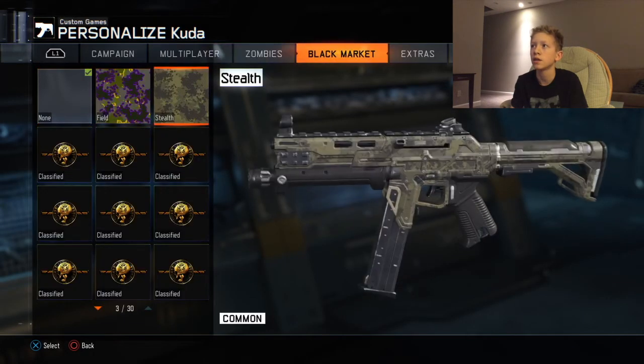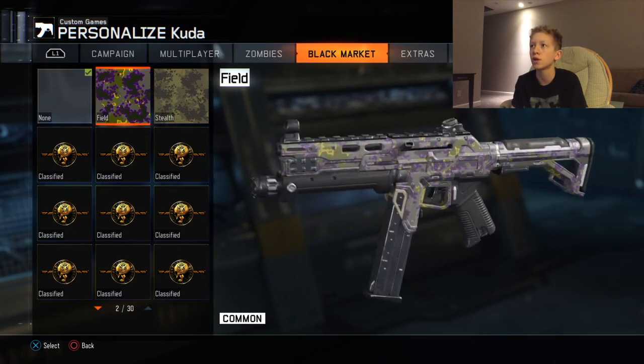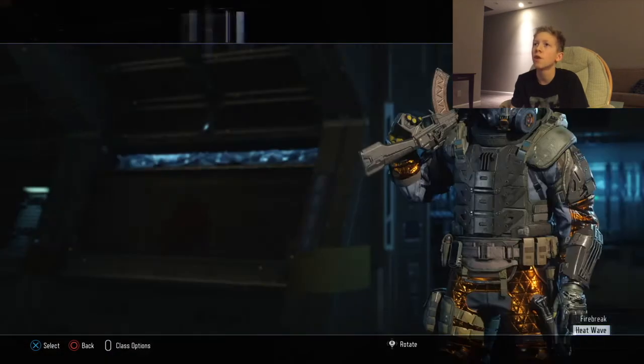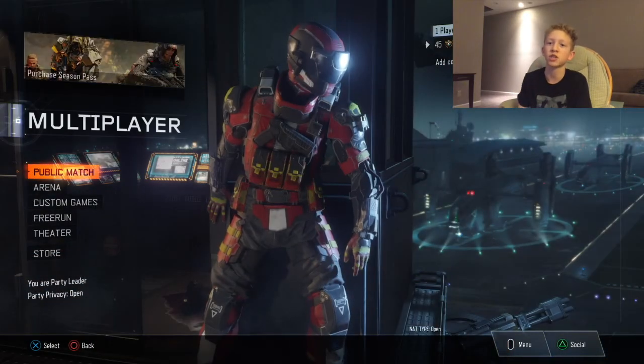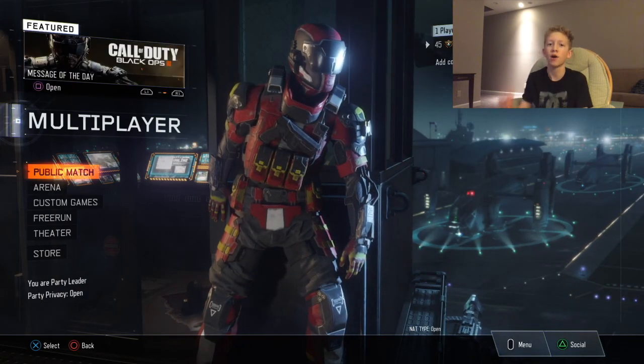Yeah, I have the field camo for the cuda as well. I think that's the one we got in the rare supply drop yesterday — it may have been a different gun. And that's what the stealth looks like — that looks pretty cool. Alright guys, hope you all enjoyed this video. If you did, make sure to give it a thumbs up for more supply drop openings, and of course subscribe if you're new. Until next time guys, stay swiftie — I'm out, peace.